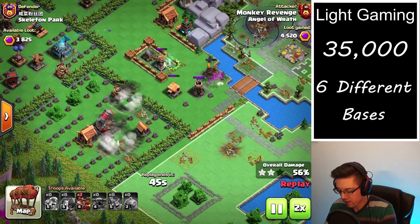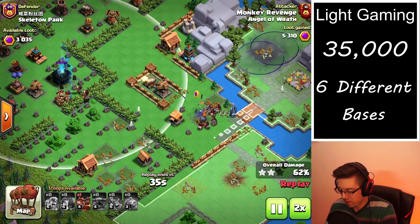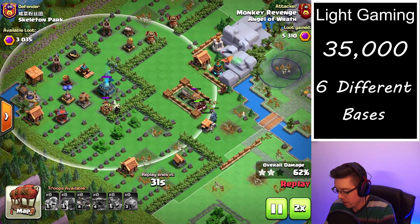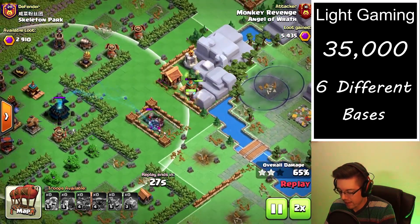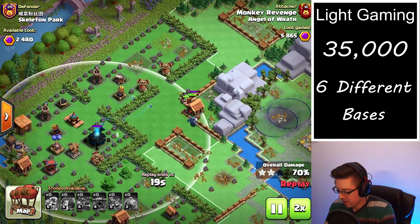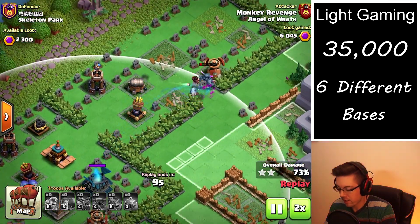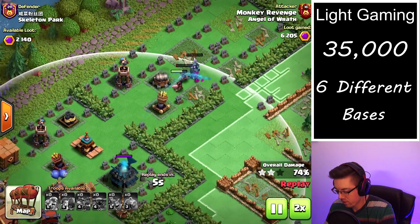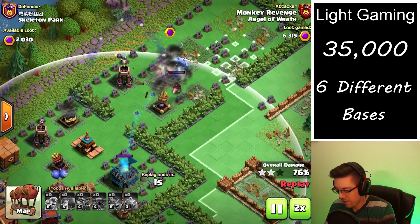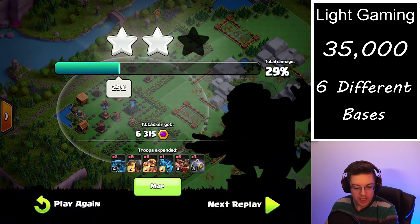Now it's just a matter of trying to get closer and closer to the last big threat, which is the minion hunt. We drop our last pack of hogs on the remaining tesla, and now we're just going to see how long this pekka can survive. The death damage and the last little hog gets us 6,300 points.